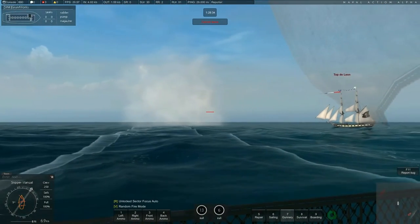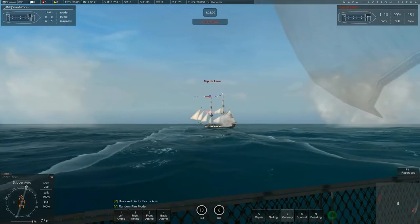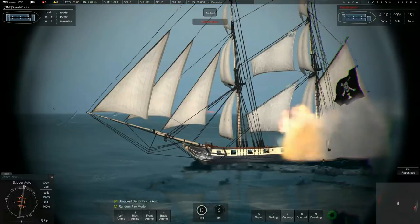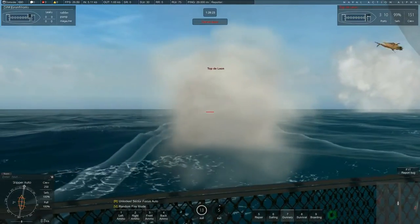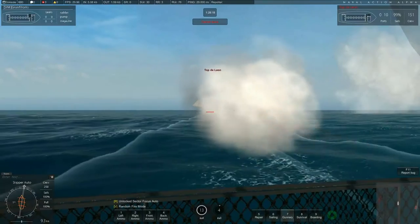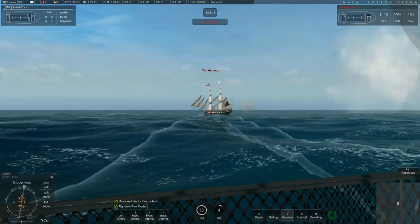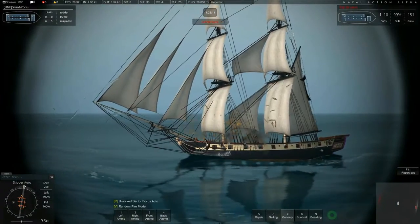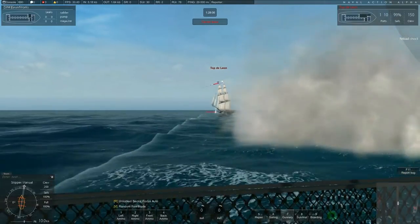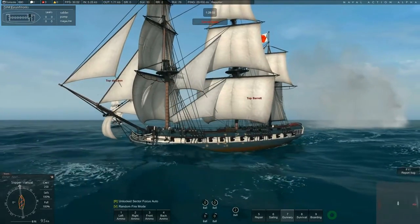Both of them have actually the worst turn rate of almost all ships — even the Trincomalee and the Essex turn faster. When it comes to speed as well, they're actually among the slowest. Bellpool is the worst, but the Frigate and Pirate Frigate are not too far behind. So they are not fast and they're not maneuverable — so what makes them so special?